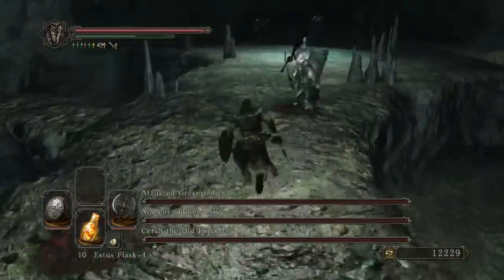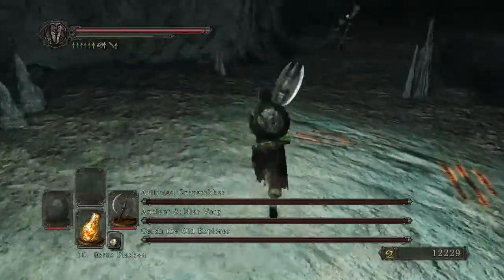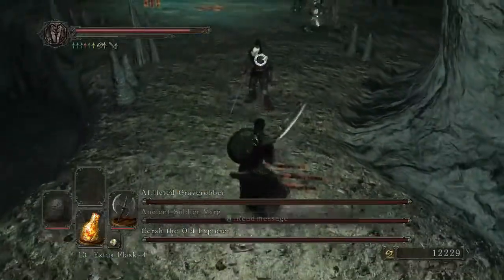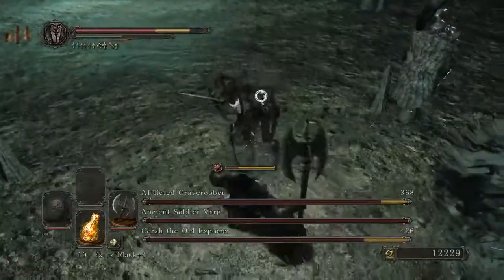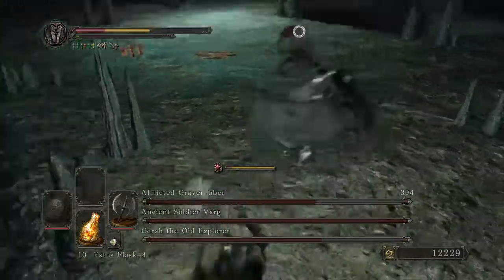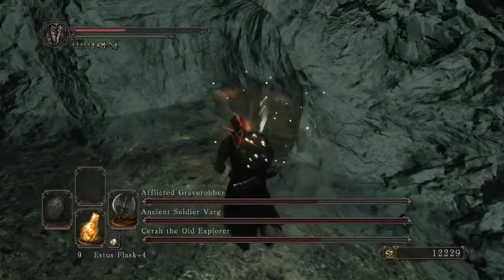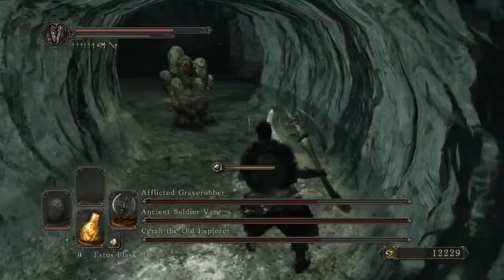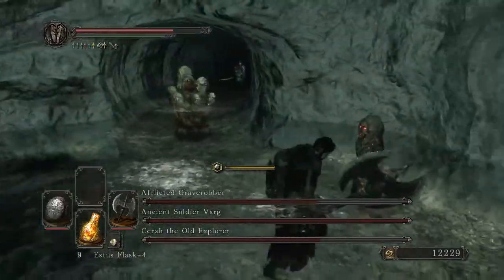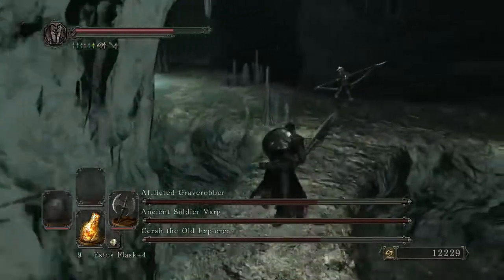Now we're coming on in. Immediately just ignore these two — hopefully they waste an attack trying to hit you — but you want to take care of the archer first. You can't actually stagger them; it's just very difficult. The moment they start fighting back, disengage and make your way down to an elevation change, because dropping down a level or hiding behind stalactites is the best way to kite them out.